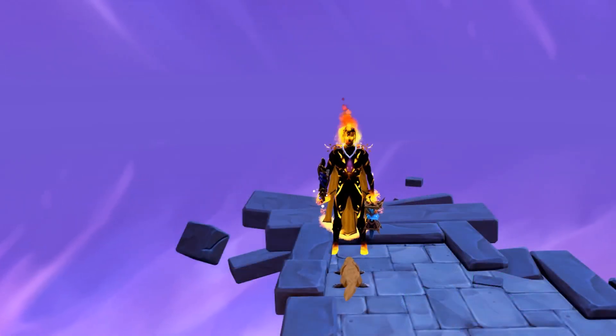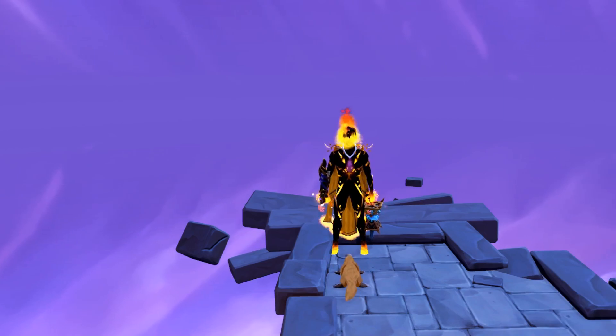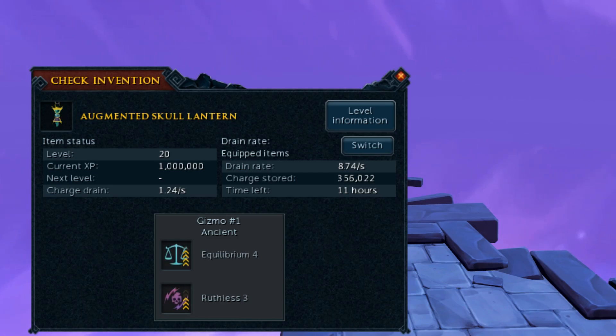Now I'll break down the perks in my armor — first the best perks, then some discounted alternatives. For your weapons, you want Aftershock 4, Precise 2 with Equilibrium 4, Ruthless 3. The discount alternative is Precise 6, Genocidal instead of Aftershock. This will drop your XP per hour by about 100k, so if you can get Aftershock 4 in there, I would definitely do that first.